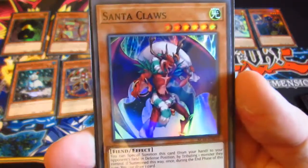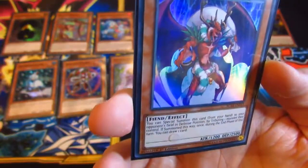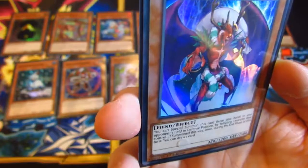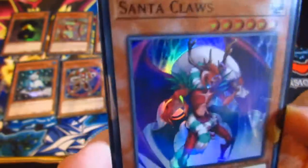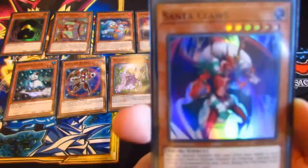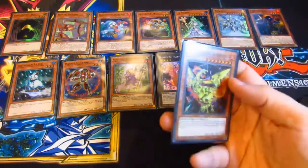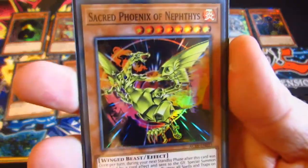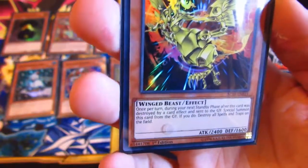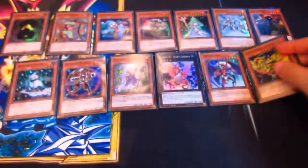Of course you get Santa Claus as well, which is pretty cool. You can special summon this card from your hand to the field in defence position, then special summon one monster that they control to your opponent's field. If summoned this way, during the end phase of this turn you draw one card. So you give your opponent a quite powerful defence monster, but of course if you've got a way of getting rid of it then it equals out. Then we've got Sacred Phoenix of Nephthys — once per turn during the next standby phase, if this card was destroyed by a card effect, special summon this card from the graveyard and destroy all spell and trap cards. Not a bad card for certain reasons.